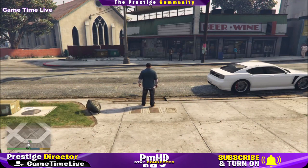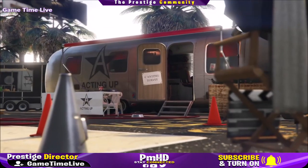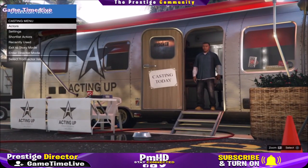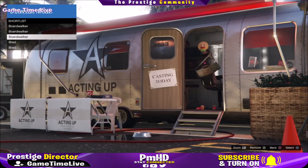Hey guys, welcome back to this brand new director mode glitch video here on the channel GameTime Live. In this video I have a newer updated method to get the IA badges for both male and female characters, working off the latest patch of 1.46. This method is a little bit easier and updated, so you do not have to shortlist 10 outfits. You can search for about 3 outfits and then do a quick step to get the IA badge. It's really easy to do and I'm going to show you the full tutorial.